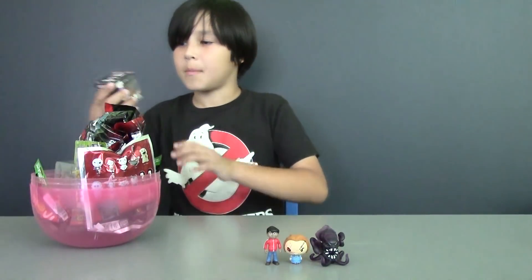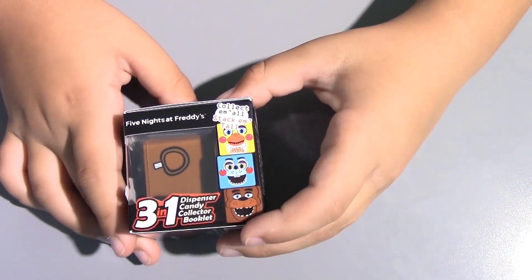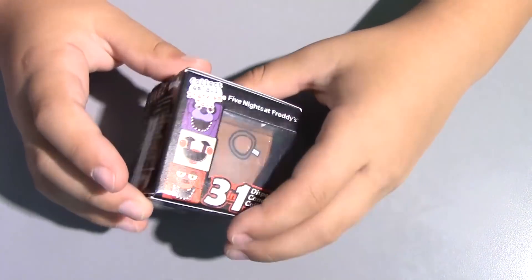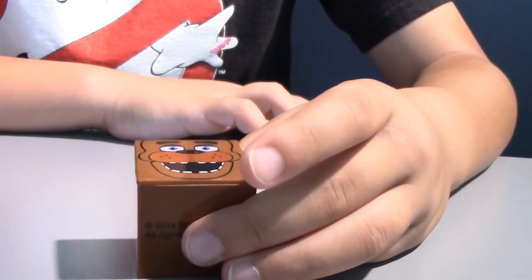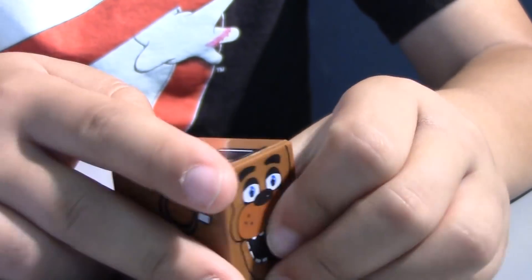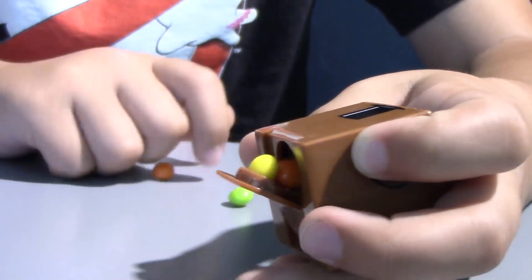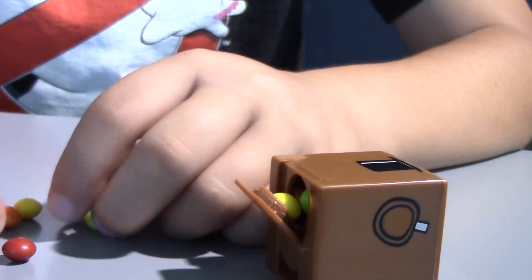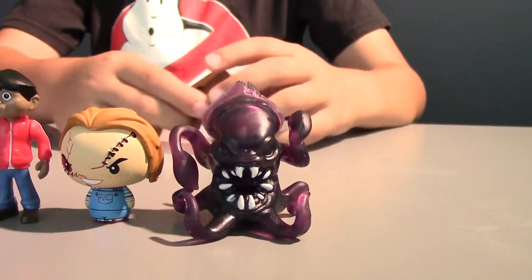What surprise should we take next? Maybe this Five Nights at Freddy's candy dispenser. This is a three-in-one dispenser and it looks like we got Freddy, the main character of Five Nights at Freddy's. Last time we got Bonnie, Toy Chica, and Mangle — now we have Freddy. He even has his top hat! He has a secret compartment in his head. We have orange, green, yellow, and red candy. So there's Freddy.